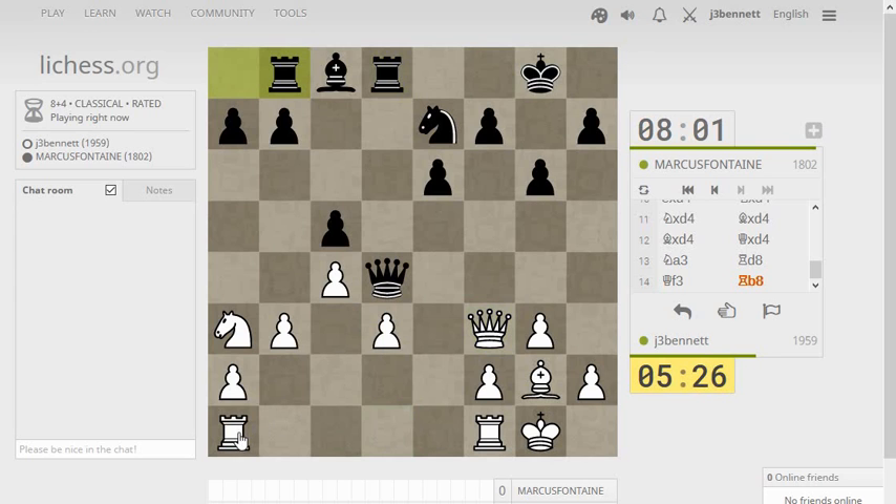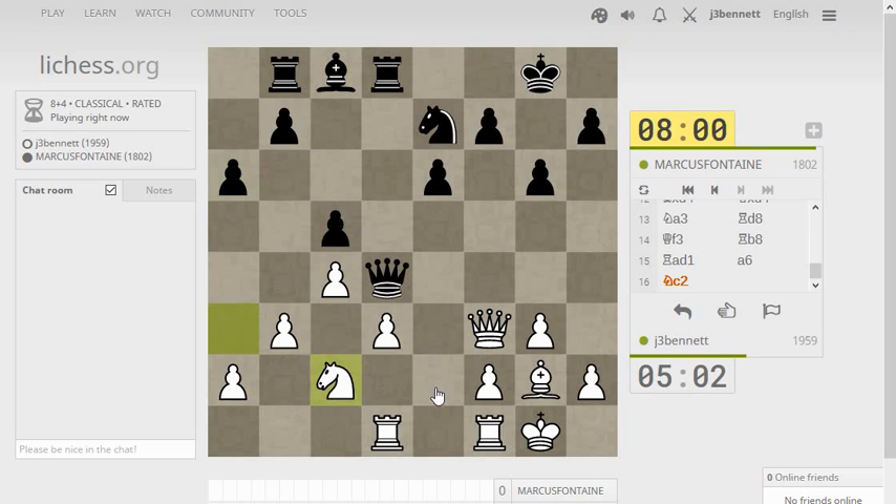Marcus Fontaine has been moving lightning fast. He either noticed the tactic or he wanted to get his rook off the diagonal in any case, regardless of what I was playing. If I play knight to c2 now, he can bring his queen in to c3 — that's kind of awkward. But my knight comes over here to e3. Or I could defend it with queen to e2.